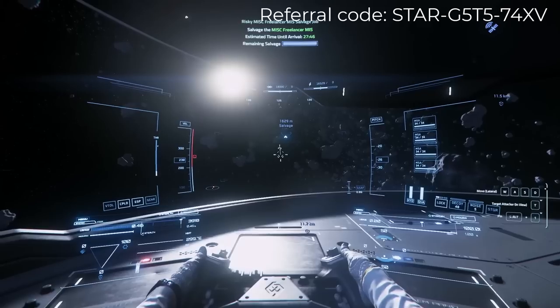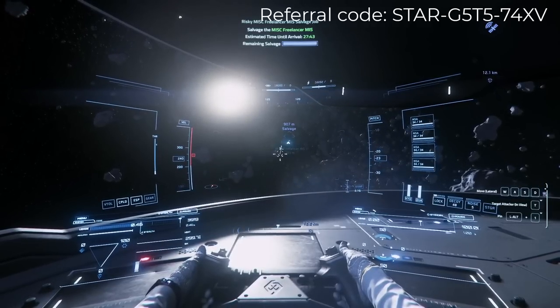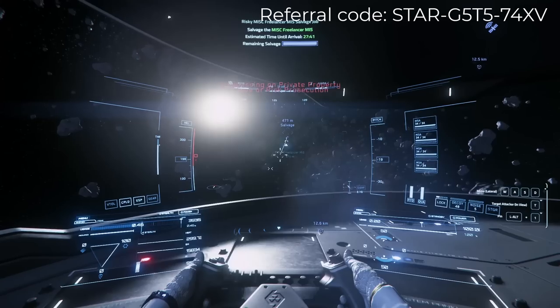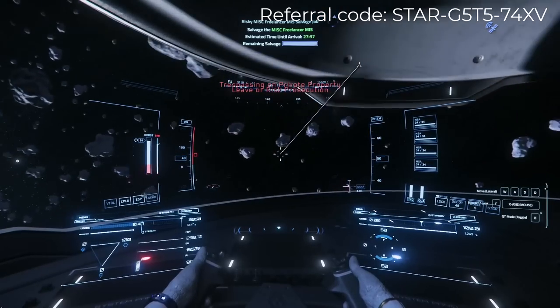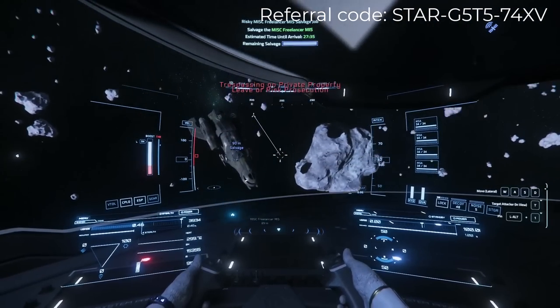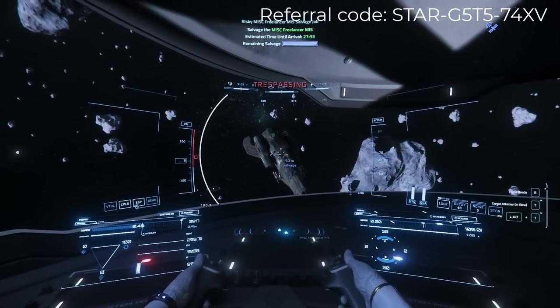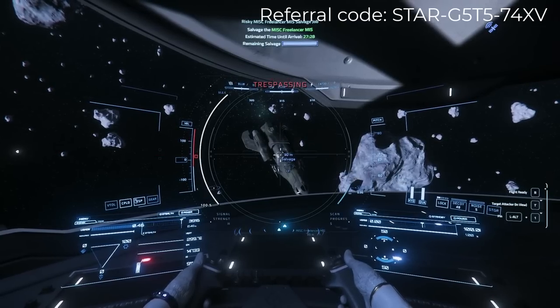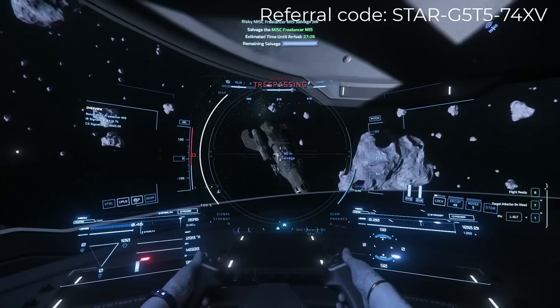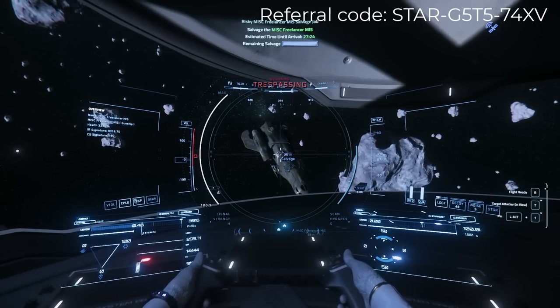I know this sounds a little weird, since we're usually flying around with a Vulture or Reclaimer when completing salvage missions. In this episode, I'm going to show you how to do exactly that and make a small fortune doing it. If you're interested in playing Star Citizen, make sure to use the referral code listed here and also in the description — you'll earn an additional 5,000 credits of in-game money when you do.